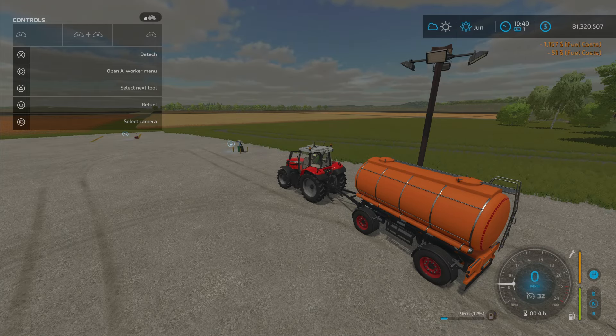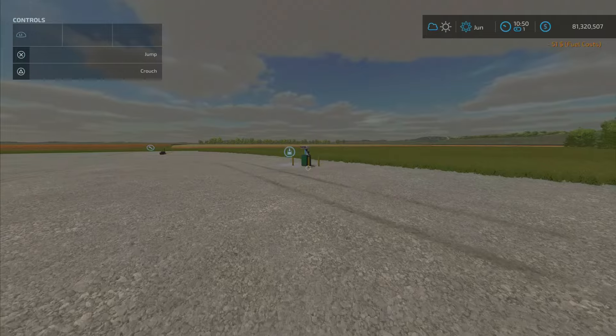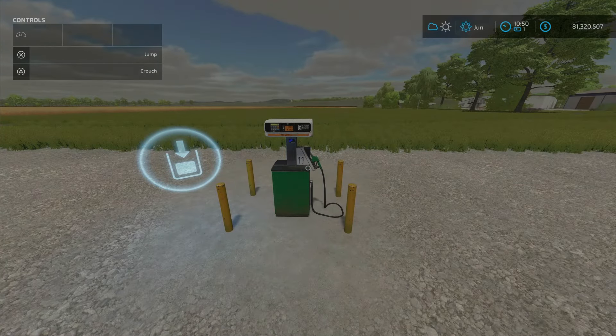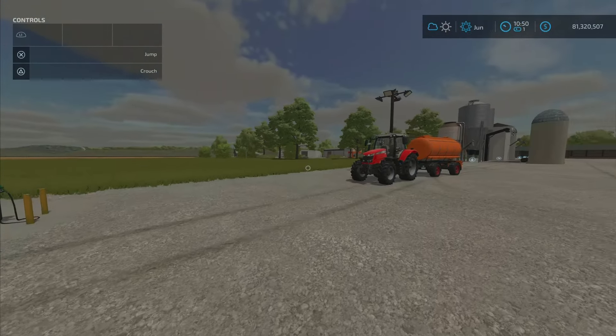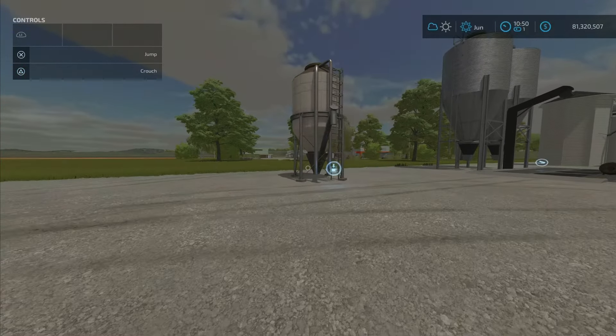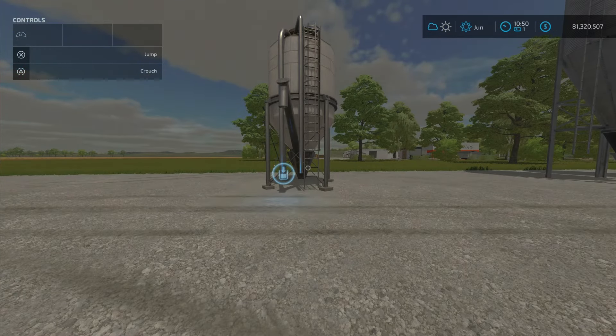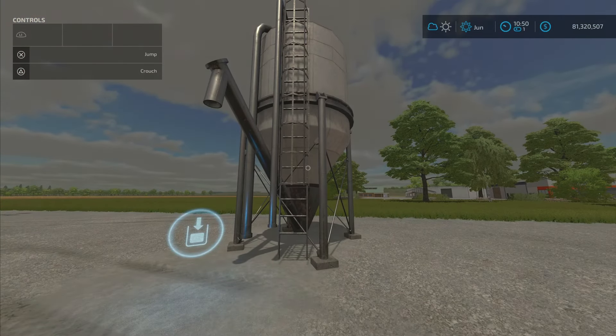It's going to cost you, per thousand liters, $1,248. Compared with the 82 Studio price of $937.50 — so there's a fair bit of difference.